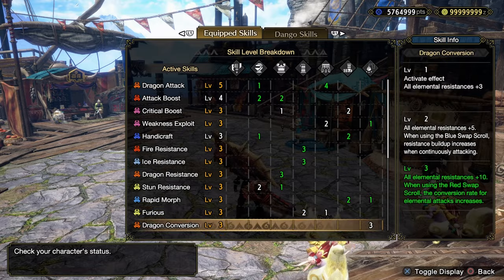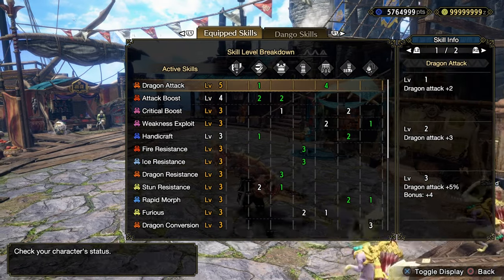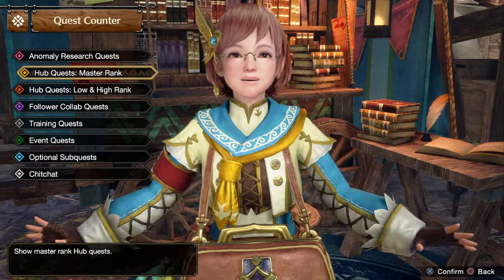And here are the Skills and Decorations. All these green numbers here are from Decorations. Let's go take on the Primordial Malzino once again.